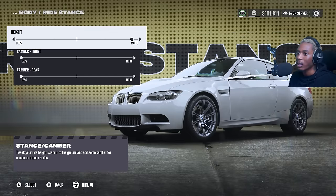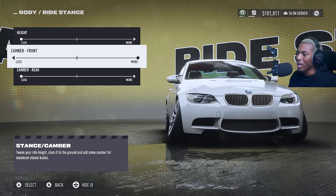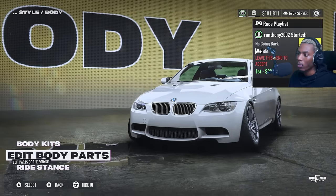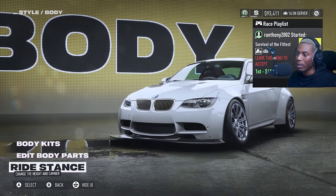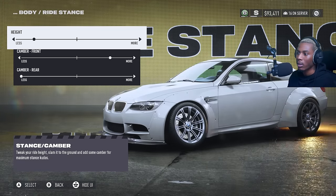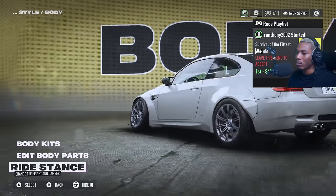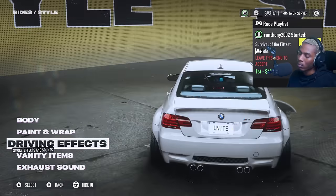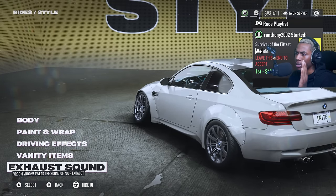We gotta change the wheels and the stance. Drop it down, I need some camber in the front — maybe not that much negative camber, just right there is cool. We're gonna rock with that. I wish I could take full advantage of the extreme stance mod from Unite but I can't because I have the online patch — it's not compatible. If y'all know any stance mods compatible with Unite online, let me know.